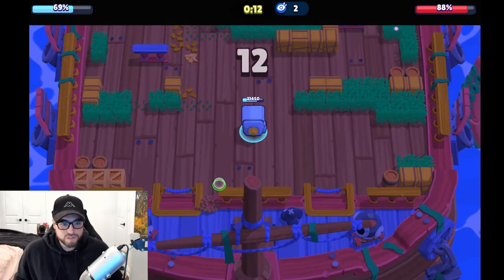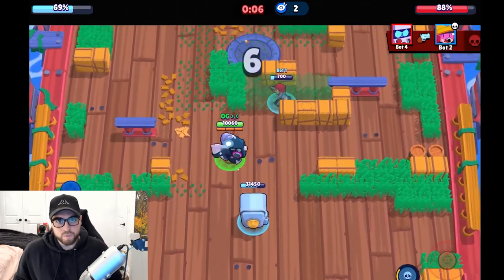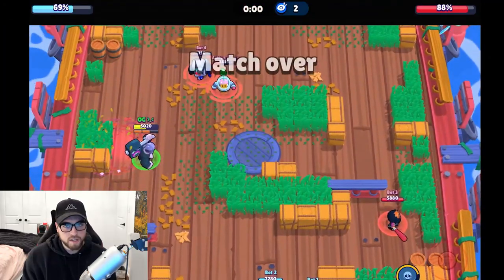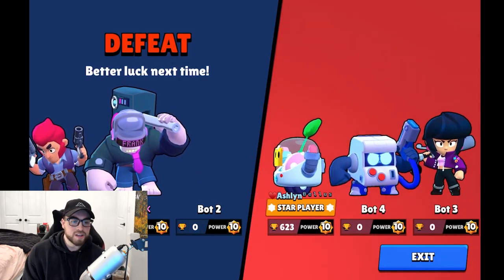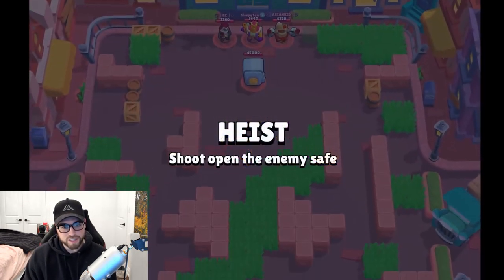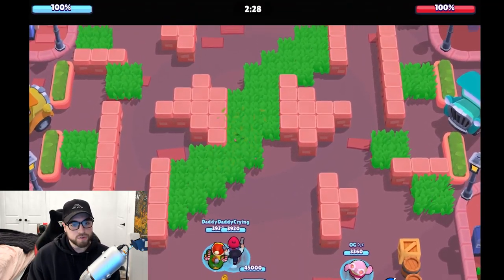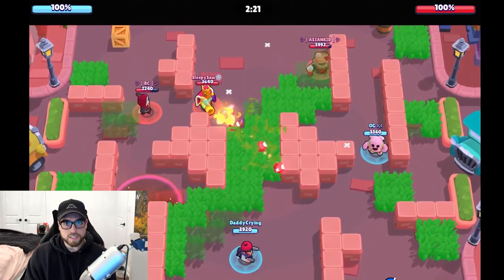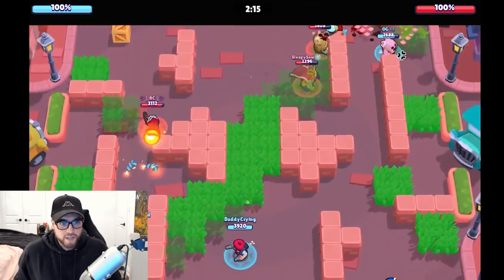8-Bit's damage booster is really huge. He's not the best brawler right now and needs a buff, but he's been run in Heist before and can get great value. Also watch out for gadgets — Daryl's and Spike's gadgets are pretty much useless unless you're on the safe, but then they're game-changing. Spike can do around 10k damage to the safe with his gadget. Keep an eye on brawlers with high-damage gadgets like those.